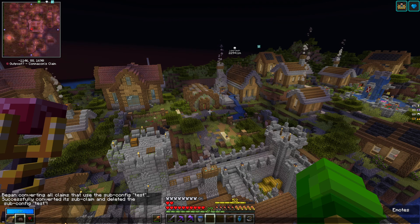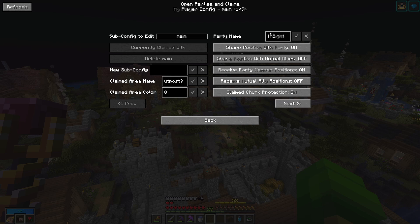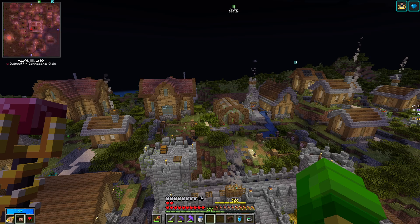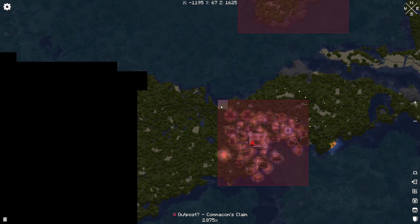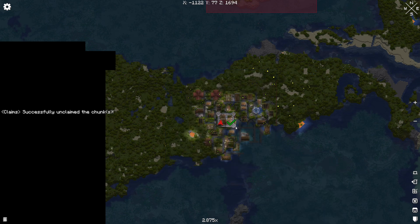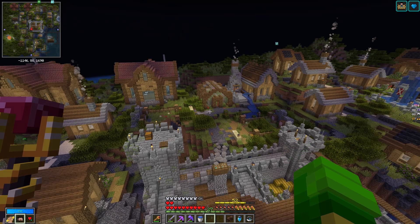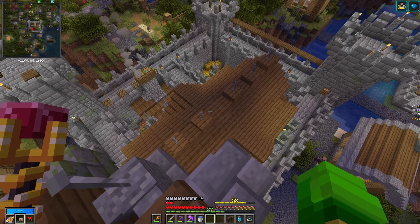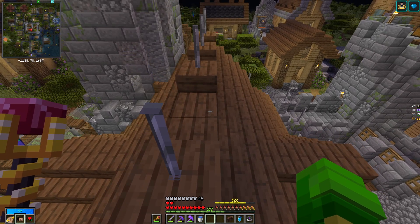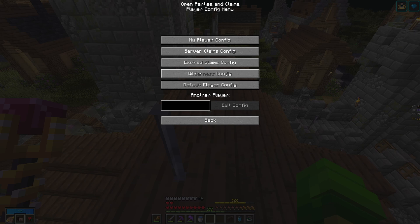Once you've done that, you can enter your party name right here as I did, and everyone you invite can interact with blocks that are claimed by another player in the party. If you've changed your mind about a claim, you can do the same as before — drag or right-click on the chunks and click 'Unclaim selected' — and then anyone else can build there or claim those chunks. If you want to change what anyone can do in unclaimed areas, you can do that in admin mode by changing the wilderness settings here.